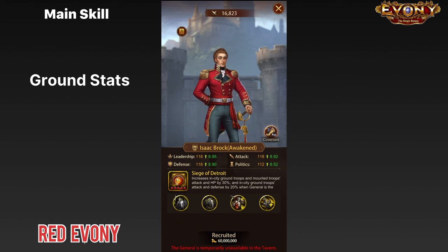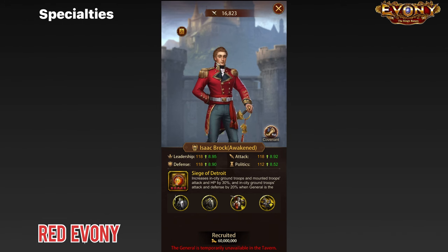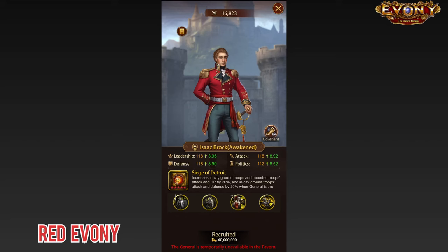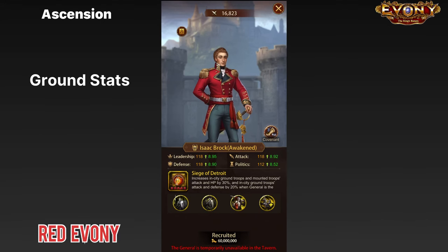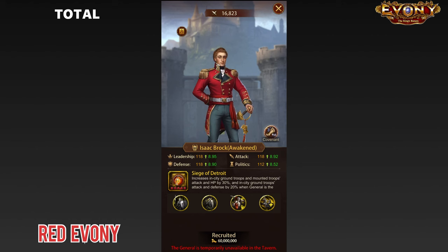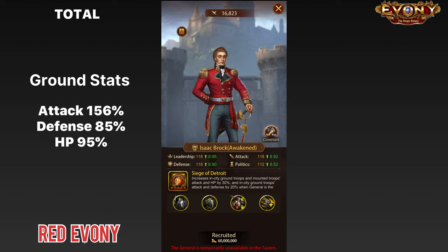For his main skill, ground stats, he gets 50% attack, 20% defense, and 30% HP. If we look at his ascension, ground stats again, he gets 56% attack, 35% defense, and 30% HP. So when you put all of his stats together, a fully maxed out Isaac for ground stats will give you 156% attack, 85% defense, and 95% HP.